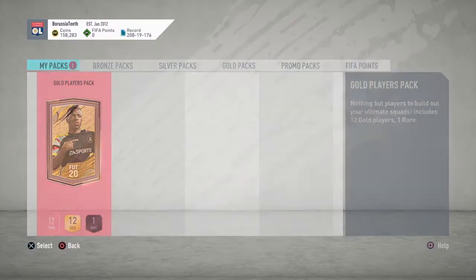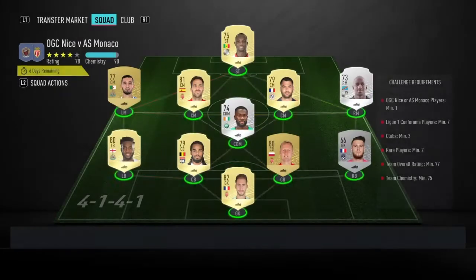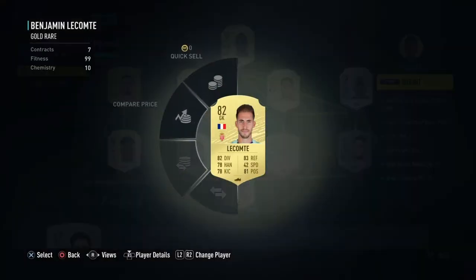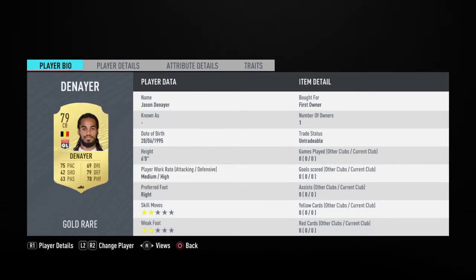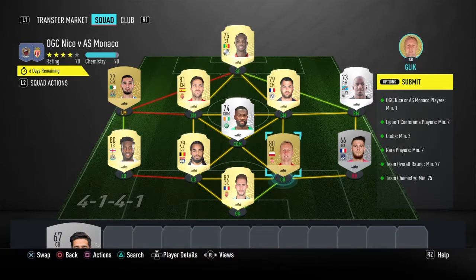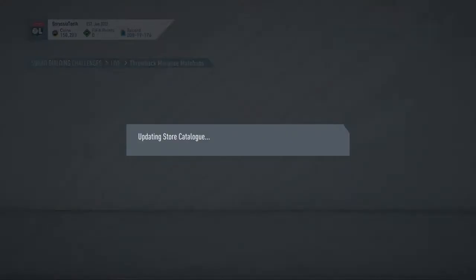Drop a sub as we are gaining subs quite well recently, so I'd appreciate if we keep that up and then I can keep bringing you these SBC videos and helping you out. For the second team, in goal we have Lacombe, right back Poisson, two centre backs Glick and Danaya, left back Danny Rose, CDM Ahulu, right mid Kakakuta, centre mid Sauvignyre, next centre mid Cesc Fabregas, then Benteleb, then up top Canate. That is how you do the second one. These are pretty cheap, not too hard.